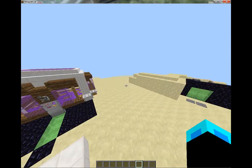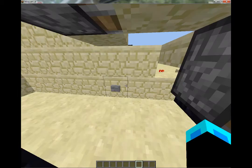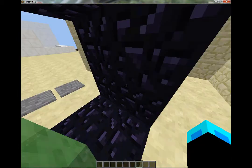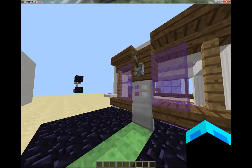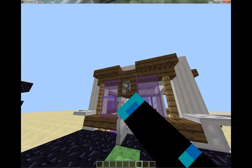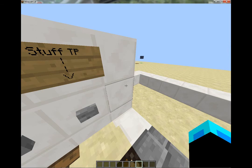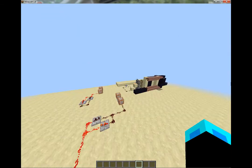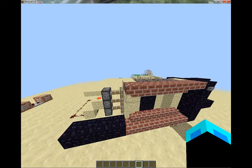I'll probably be putting up a world download for this world — it's all my redstone creations like this one I showed you. I know this is really off-topic, but I just wanted to show you that first. This is my spawn — you can walk out, there's a slime launcher, I can teleport to stuff, all sorts of things. This was actually my original try at a design but it never really worked.